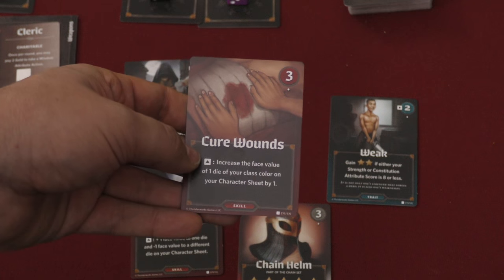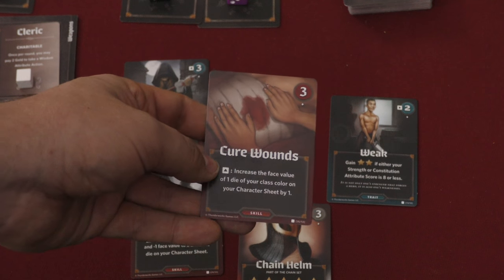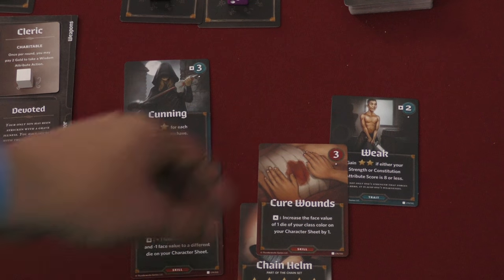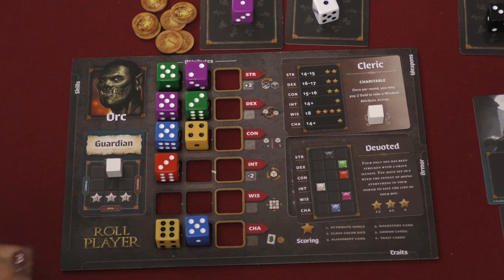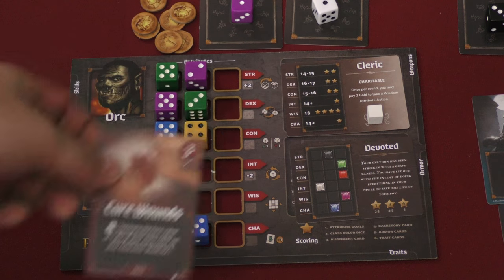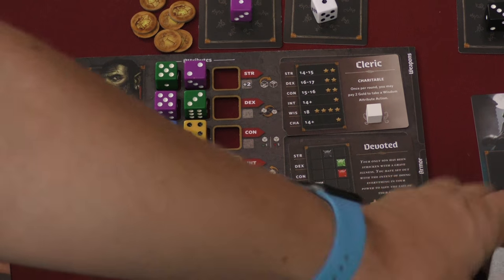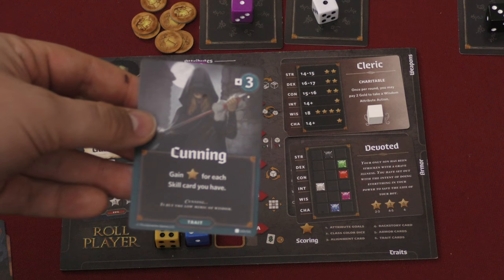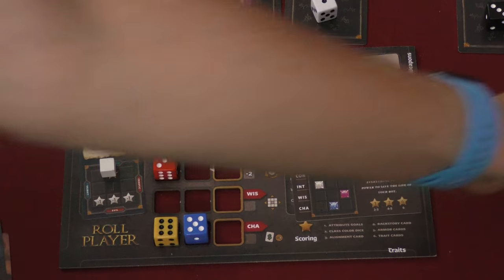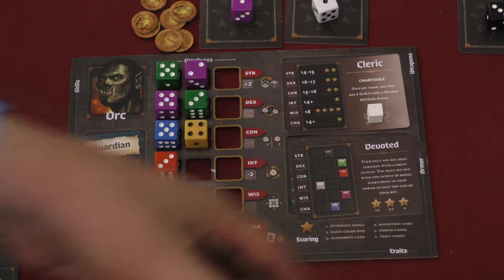You can also take a skill. Cure Wounds, for example, lets you increase the face value of one die of your class color on your character sheet by one. When you use a skill, you tap it, and you can only untap one skill per round. Whenever you use a skill, you have to move your alignment cube in the direction shown on that skill. So Cure Wounds says go up one — you can't use it again unless you first move the cube down so you can move it back up.